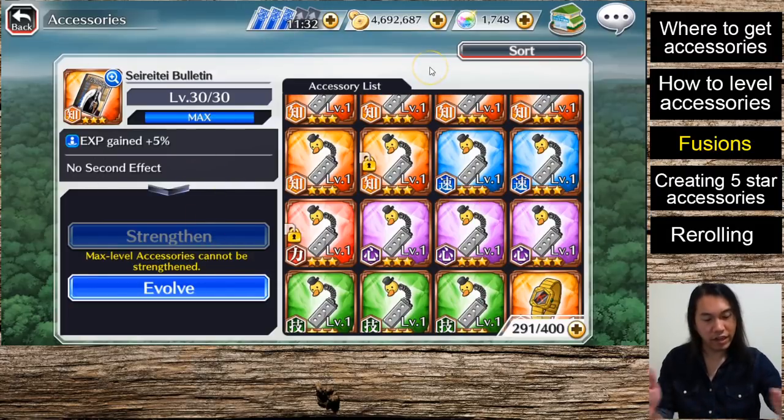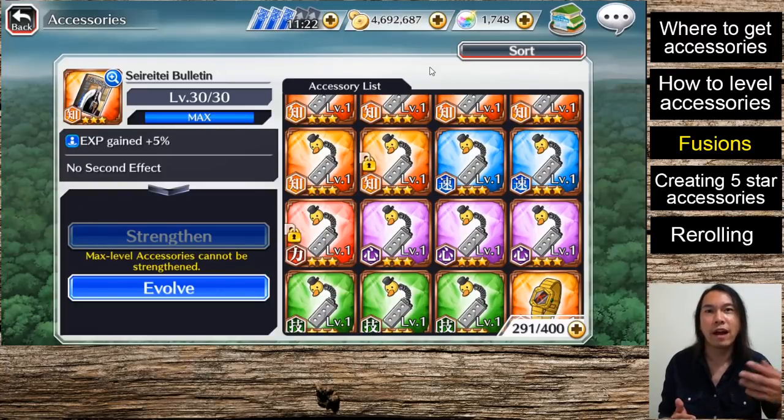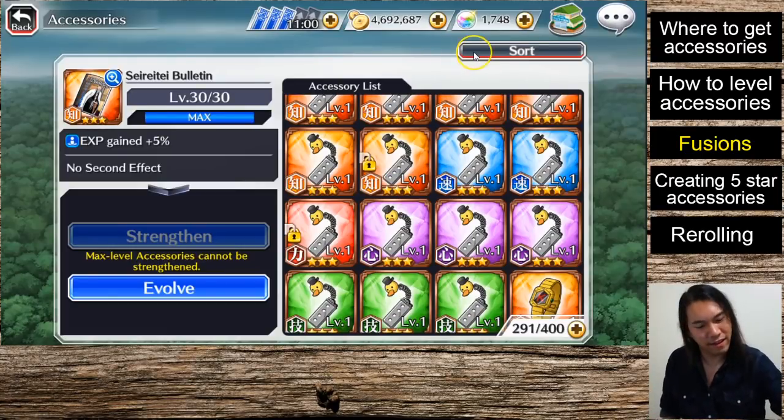To summarize fusions: save all your three-star accessories for fusions — it's really the only reliable way to get four-star and five-star accessories. Fusing two-stars is an option in early game if you don't get enough three-stars via tickets, but it really depends on your resources and preferences.